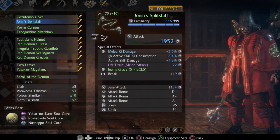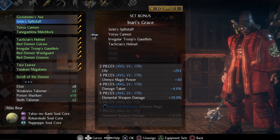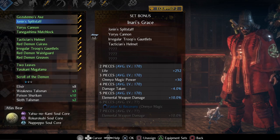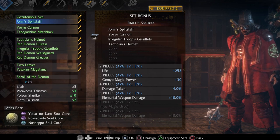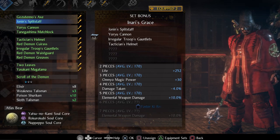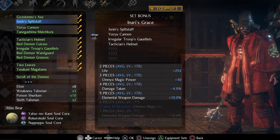What is great about Inari's Grace is the elemental weapon damage buff and also damage taken reduction. When the weapon is imbued by an element, not only will that elemental damage go up by 10%, but also the physical damage of that weapon goes up by 10% as well. I don't know if this is a bug or not, but it definitely works — and that is why elemental weapon damage is one of the strongest weapon damage stats right now.